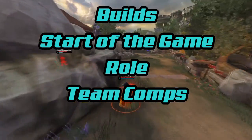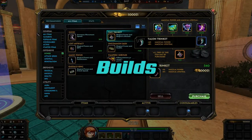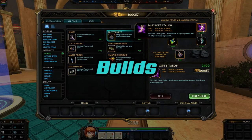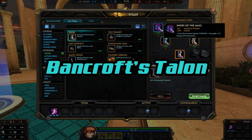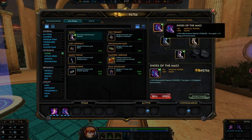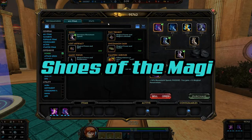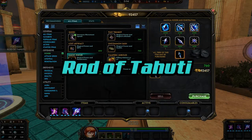Let's jump into one of the most important parts of Smite, which is the builds — how you're going to build up your character with items. This is my personal build. I start off with Bancroft's Talon, then I go into Shoes of the Magi for the little extra penetration. Then I really want to start doing a lot of damage because you start getting to that golden point with Scylla, so I go Rifle Rod to Hoodie.